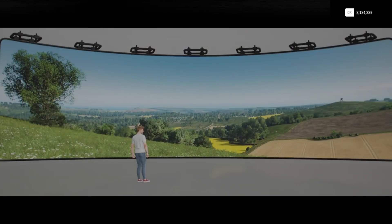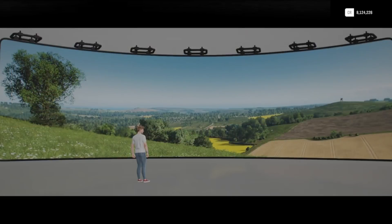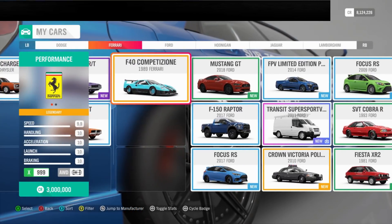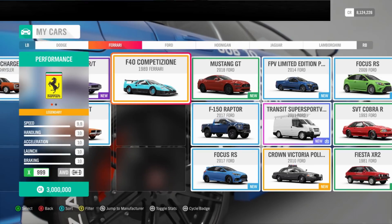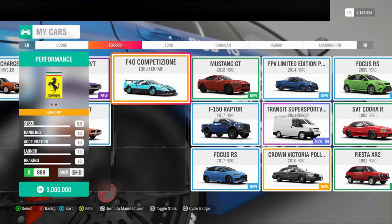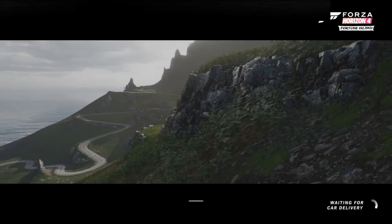Now we just have the weekly Forza challenge to complete - that shouldn't be too hard at all. We're going to do that with the Ferrari F40. There it is - the 1989 Ferrari F40. It's 3 million credits so you're going to need some money for this. I recommend just selling it once you're done - they sell pretty often if you have the right tune on it. I have a perfect tune on it, so I'll meet you guys back at the festival to show you the tune.